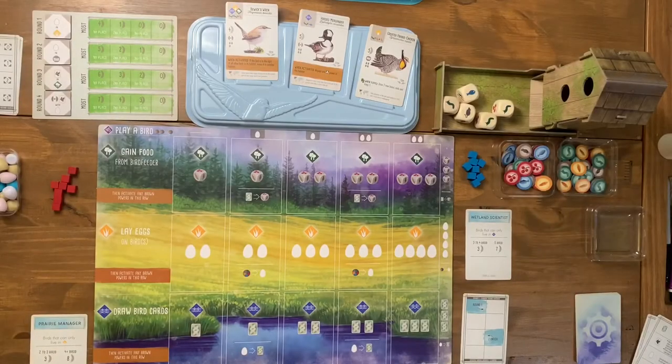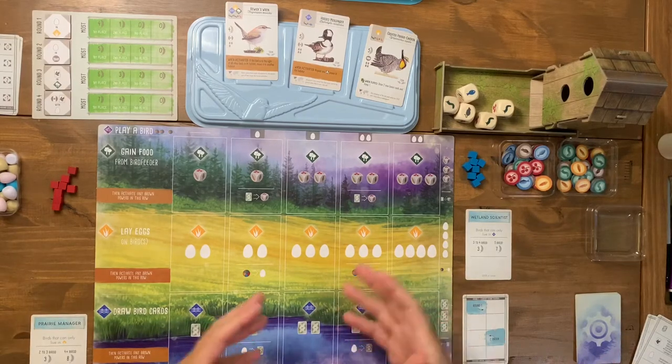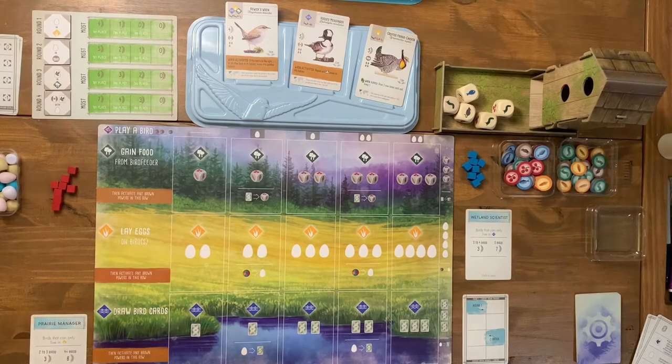Welcome back everybody to the Meeple Marathon. Today we're going to be playing Wingspan using the Automa Factory solo AI variant that comes in the box. This is one of my favorite solo AI games. Normally this is a competitive multiplayer game, but the solo AI does a great job of pitting you and making you change up your strategy. The card art is beautiful, the boards are beautiful, and eggs are fun, so I highly recommend this game.